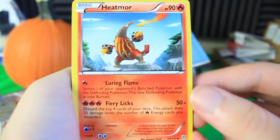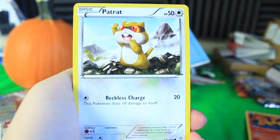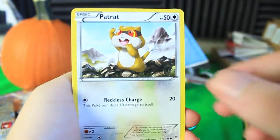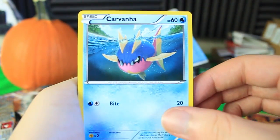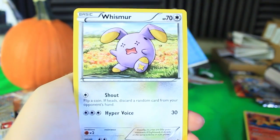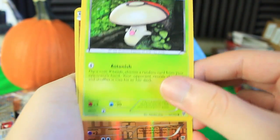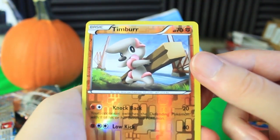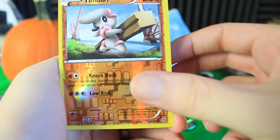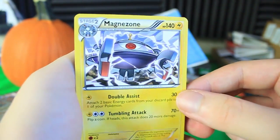We've got Heatmor looking crazy, just standing up on some rocks. We've got a Zubat — Spiral Drain. We've got a Patrat — I don't know why he's like mountain climbing right now, maybe yodeling? We've got a Carvanha, always looking menacing — love the fins popping out of the top of the water. We've got a Whismur who looks kind of stunned, a Foongus just chilling in some tree branches, and a Timburton reverse holographic — that's a common though. Our final card is a Magnezone with Double Assist and Tumbling Attack, not holographic.